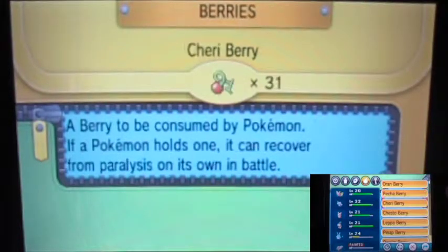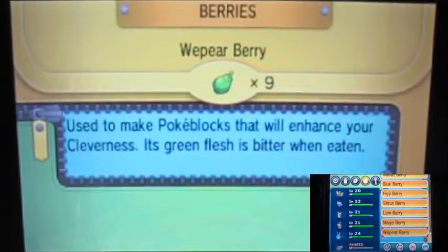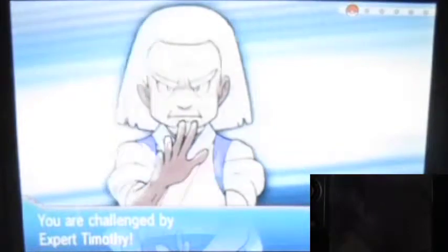I could actually just use Berries to heal the team instead of using healing items — a good way to save money, right? I'll need to find more Berries though. We just got some Berries. This is another area where you can make a secret base, but I'll wait until I find the right spot. Also, a lot of people are gonna miss out on this surfing area because it's really narrow and easy to overlook.